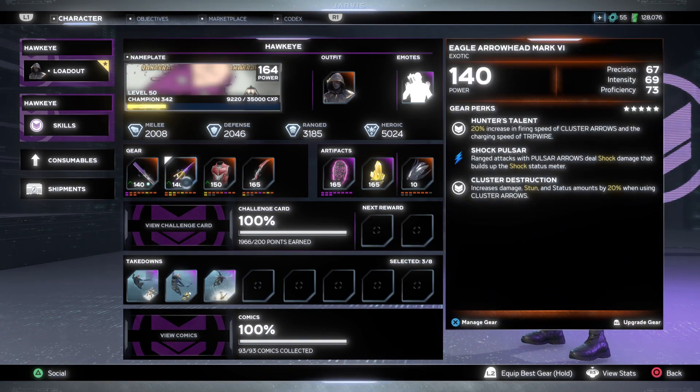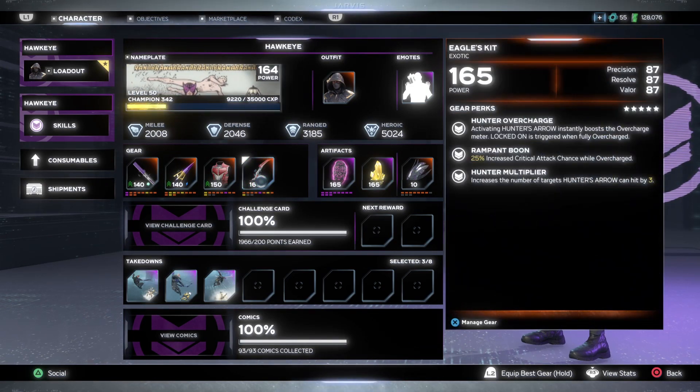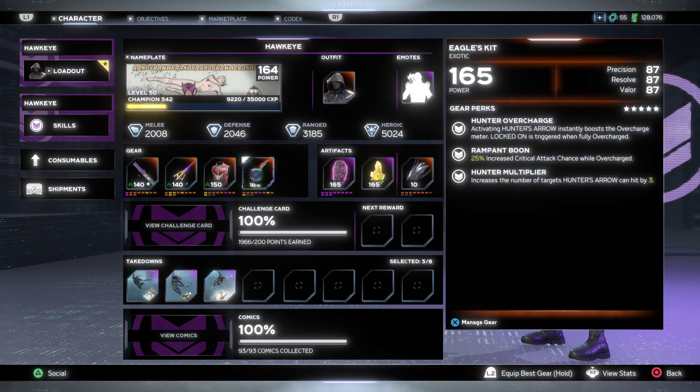Those are all the gear pieces in the technical power set for Hawkeye. You've seen in the videos how much damage he can do. All the pieces you can get within this gear set — also known as the Eagle set.